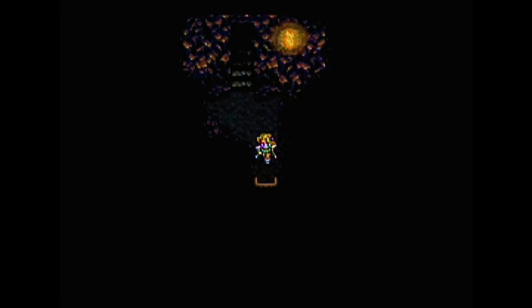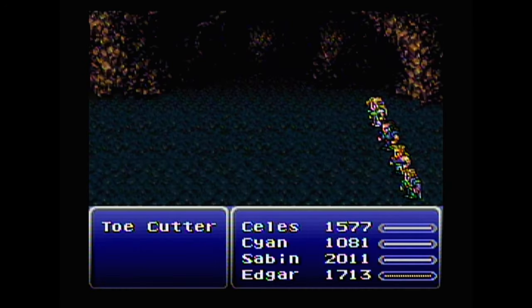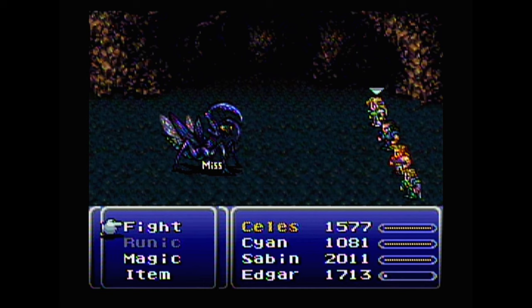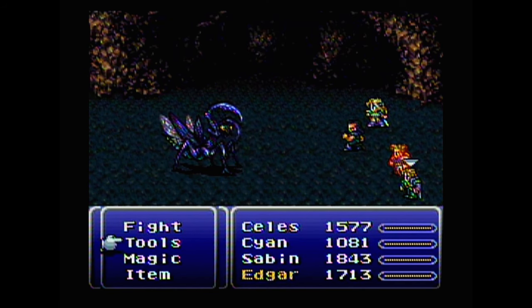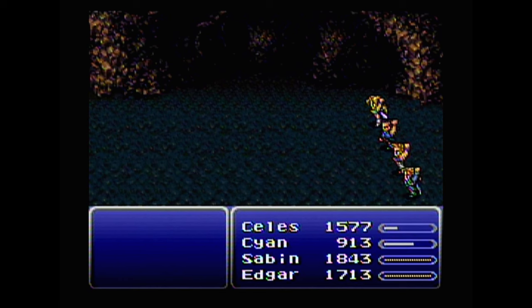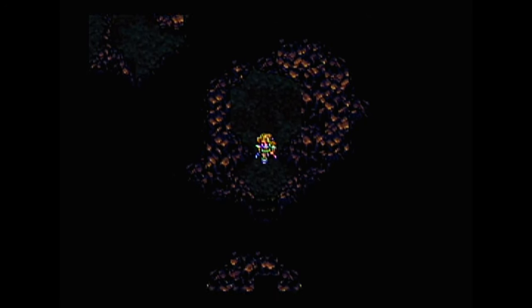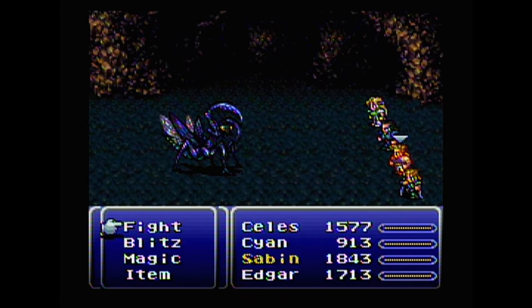Now we are farther than we got before, and endless Toe Cutters are attacking us. While I was in town I bought a few weapons — I gave Edgar the Gold Lance. I got something for Setzer too, but he's not in my party at the moment. I guess Toe Cutters are like the only thing in here.